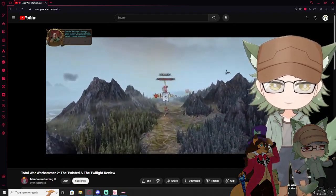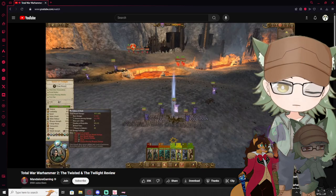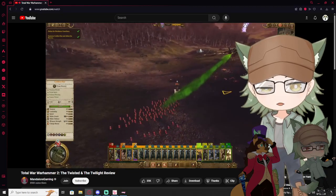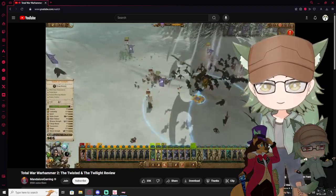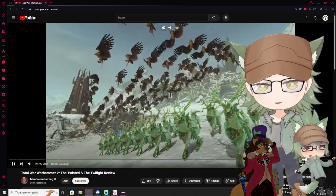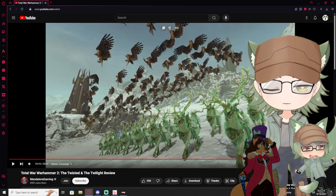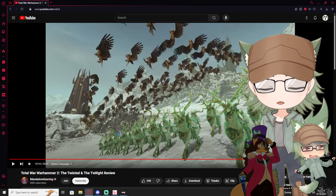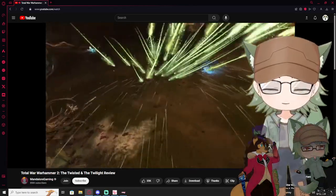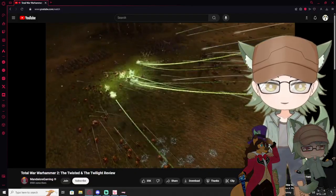The Sisters themselves are a neat lord choice — two characters both sharing a mount. In battle they're essentially a giant flying eagle claw, riding on the back of a giant eagle. You can summon the mount you're not using in combat — so summon dragon or summon bird. The whole faction's focus is on buffing flying units. There are also deer cavalry — reindeer cavalry — because it looks like it'd be such a good idea in a fantasy setting. Here's a volley of Kurnous. Some heroes get an Arrow of Kurnous ability — this is essentially a cruise missile.